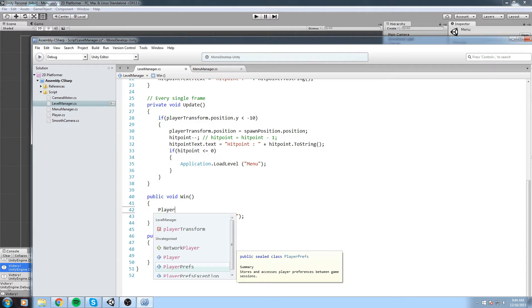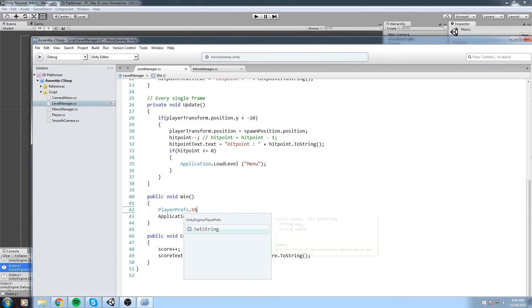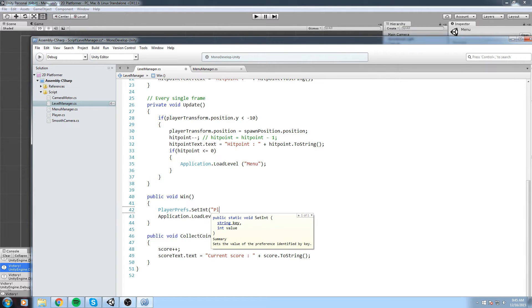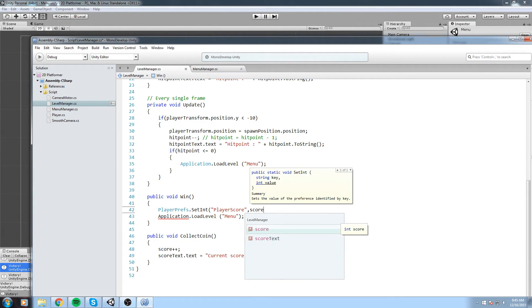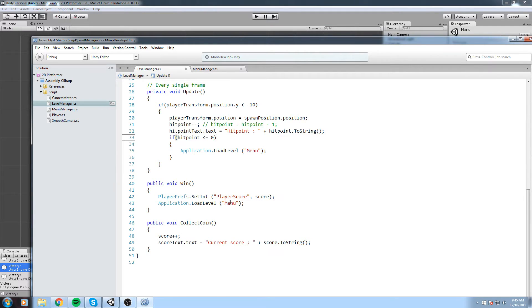We can also use PlayerPrefs as a kind of save game. We're going to call PlayerPrefs.SetInt — it takes a key value and an int value. The key is a string; we're going to say 'PlayerScore'. Remember your key because that's what you'll use to load the value as well. So PlayerPrefs.SetInt('PlayerScore', score) — setting the score value we're tracking in that object. Whenever we win, we're going to save the score into the registry.